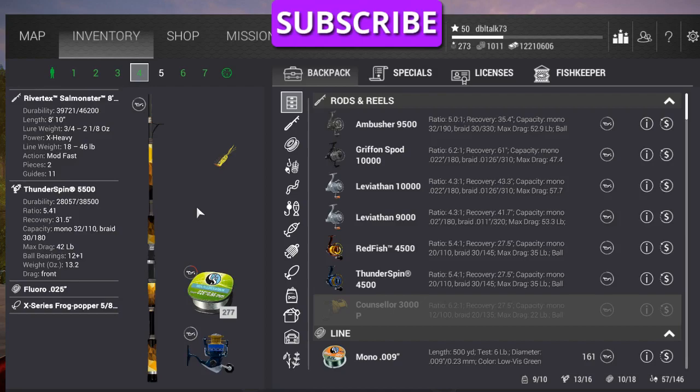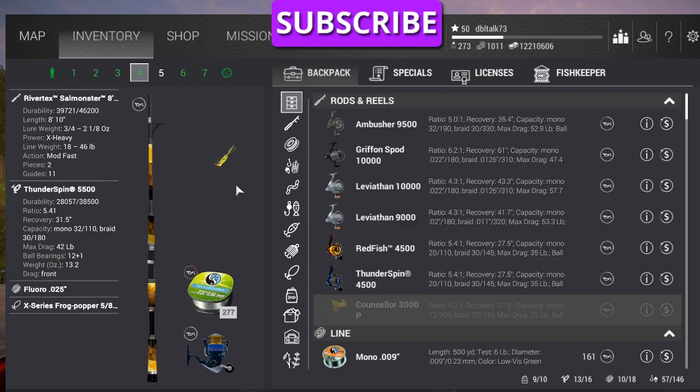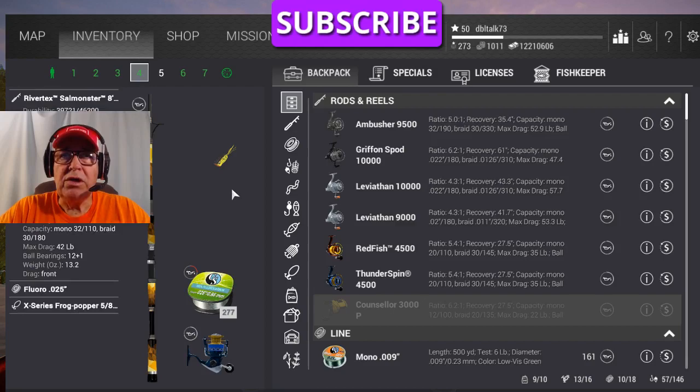Now there are some big fish down in Florida — a big Florida gar — and if you use a light rig you could lose that lure. Now this lure, the only way you get it is you have to finish first, second, or third in one of the events — competitions, whichever you want to call them. And besides gold coins or money, this is one of the rewards.